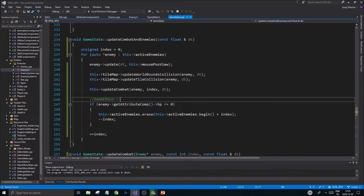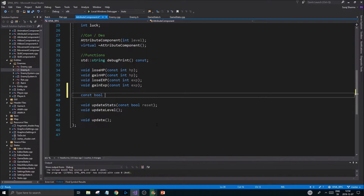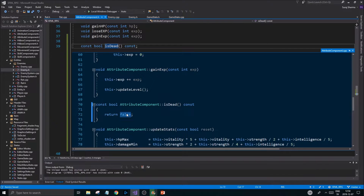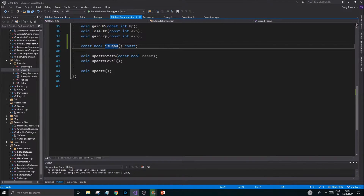Let's go into the AttributeComponent and create a function called `bool isDead() const`. This is obviously just going to give us back a very simple HP check: return `this->hp <= 0`. If it is, it will return true — it's dead. If not, it's not dead. That's a very simple little function in the AttributeComponent.